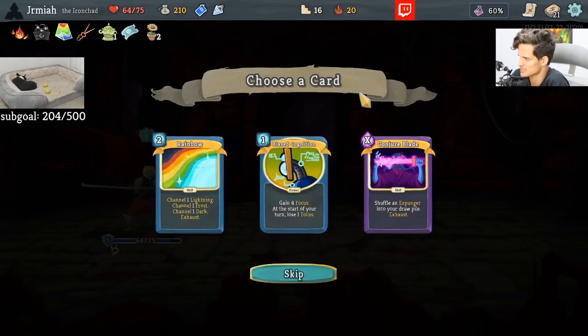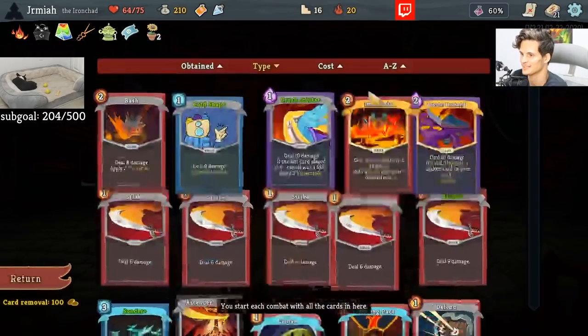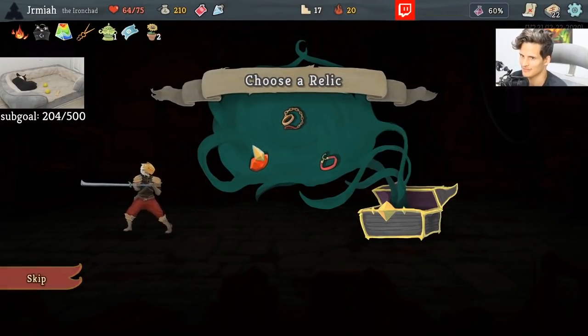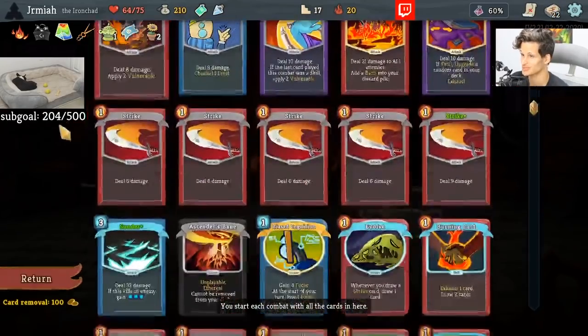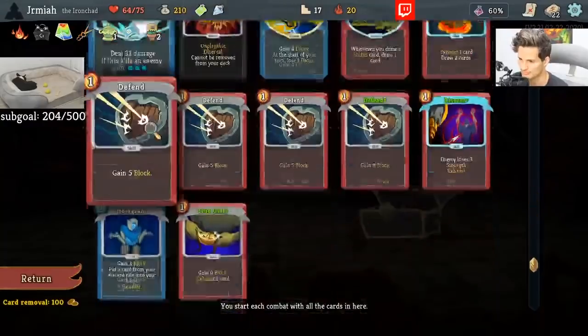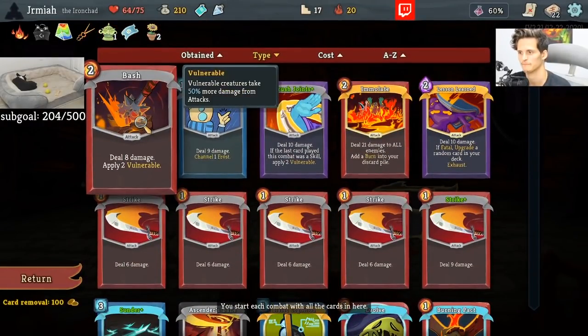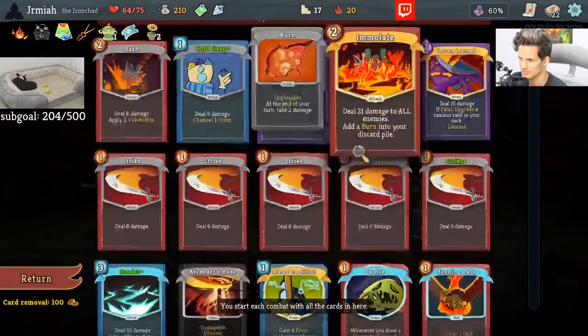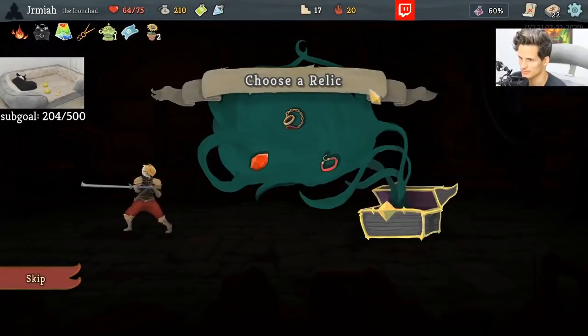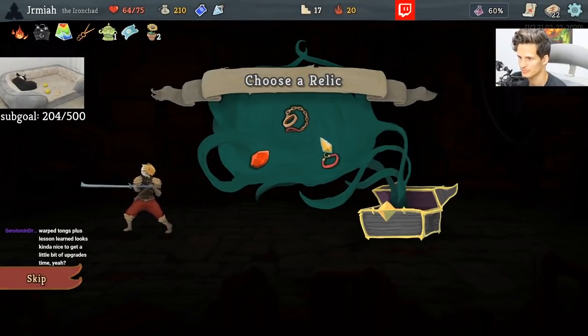Rainbow doesn't do much. Contrableed doesn't do much. This looks like a skip, unless I say I can take Bias Cog and make Cold Snap work. I have the luxury to make this work. Do we want Choker, or are we too scared of the downsides in the future? Right now, this is a very decent Choker deck — we have a lot of high-cost cards, and we don't really play that many cards or even touch six cards a turn. I potentially like a change in the future.